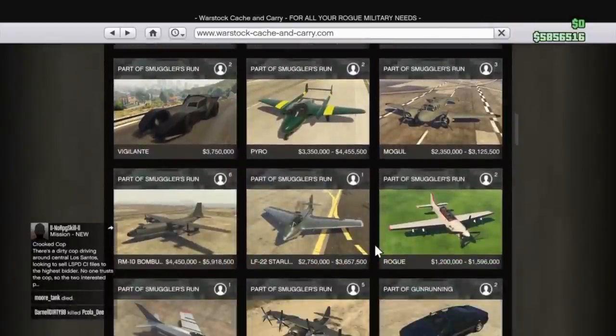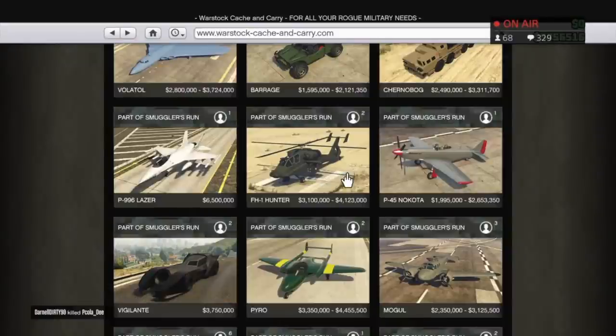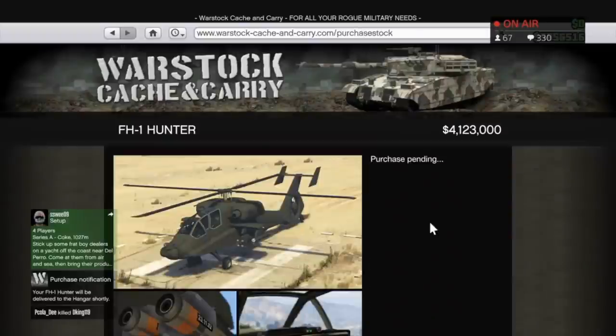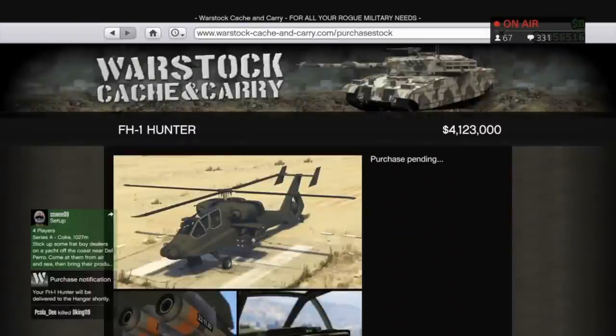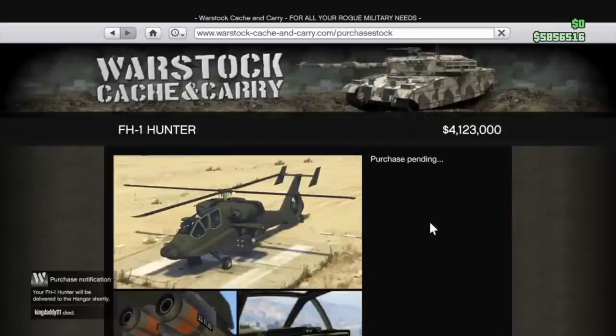I'm gonna drop a link in the description and up at the top of the video — go ahead and click my boy Freight Train WTF. He has a video on how to hit this like a boss and goes into great detail. If you guys are having trouble hitting this solo SP to MP frozen money glitch, he's gonna go ahead and tell you guys how to hit it. It's a really good tutorial, so go ahead and check him out, drop a like, subscribe, and turn on those post notifications.